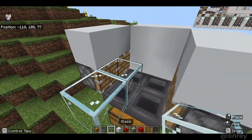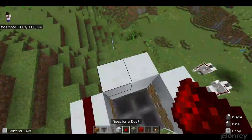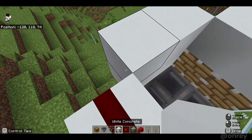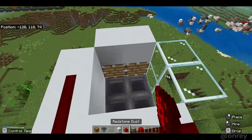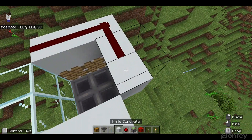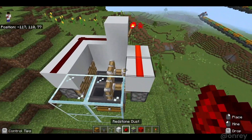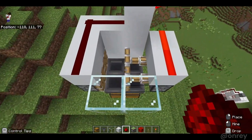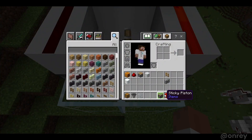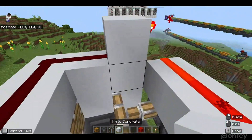Then create a glass wall in the front and place redstone here, a block here, and redstone here. Next place a solid block over here and a redstone torch on the back. Then place two redstone dust here — this should activate the piston — and now you should prepare to put a snow golem inside of the farm.